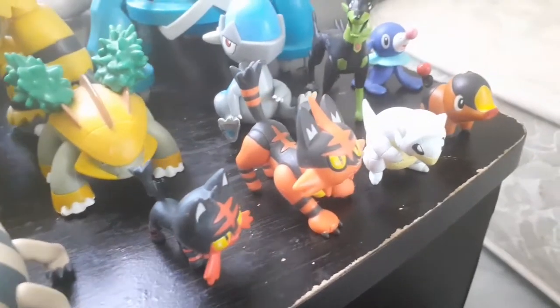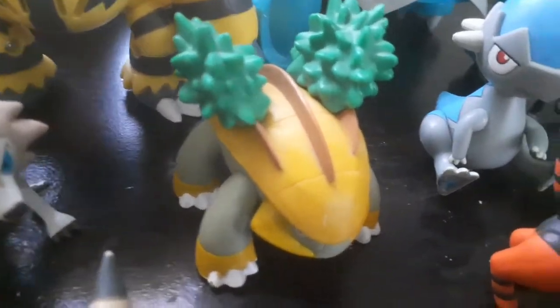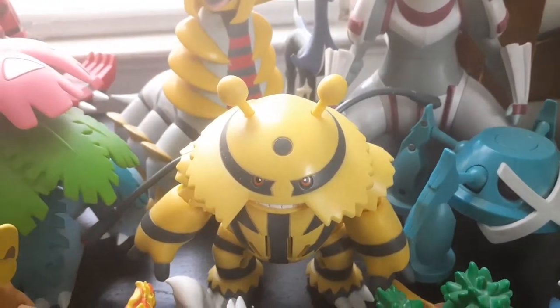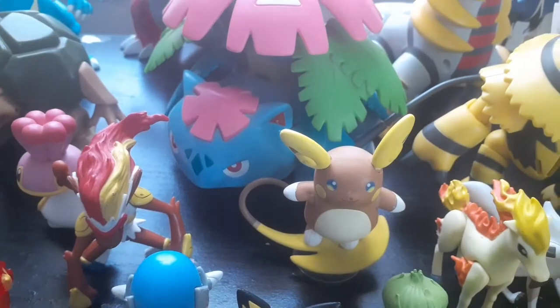You got Torchic from Tomy — that one won't stand up! You also got Torkoal from Takara Tomy. You have Takara Tomy's Alolan Sandshrew. You have Tepig, along with Takara Tomy's Popplio and Zygarde 10% form. You have Grotle and Cranidos. You have Metagross — Hasbro or Jacks Pacific, not sure. You also have Jacks Pacific electronic Electivire. You have Jacks Pacific Ponyta, along with Takara Tomy Lycanroc.